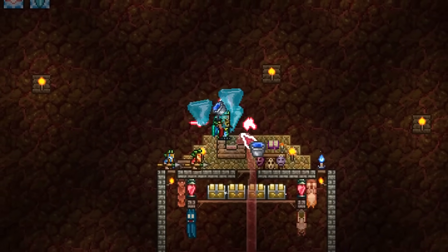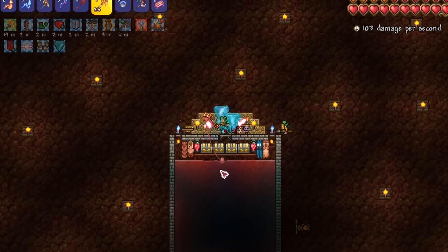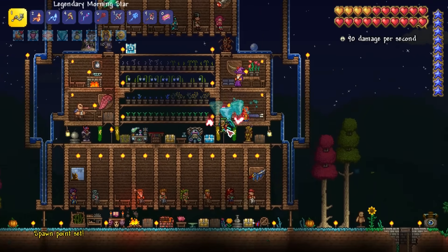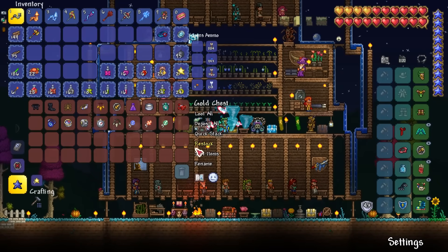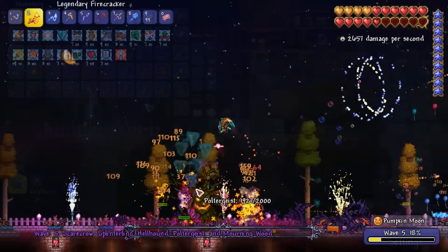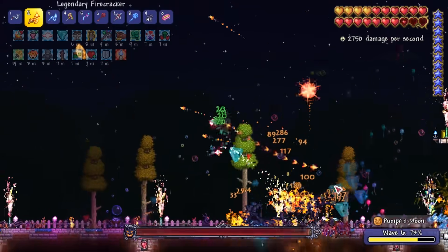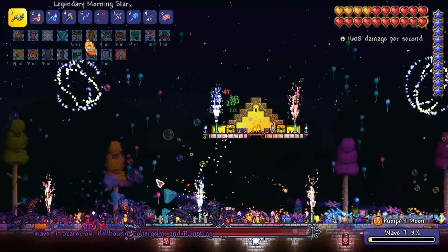With incredible luck we get the Morning Star almost immediately — a powerful whip upgrade — and then use our Frozen Key to unlock the ice chest and get the Staff of the Frost Hydra, a powerful sentry summon useful versus the Pumpkin Moon. After creating a simple farm I grind mobs for tons of loot to sell as well as the Tabby and Black Belt for potential Master Ninja Gear. Heartreach Potions can be massively useful during events like the Pumpkin Moon so I set up a quick fishing spot. I craft a bunch of Heartreach Potions and then grab my Cobalt Shield as a precaution against getting stunlocked by pumpkins.